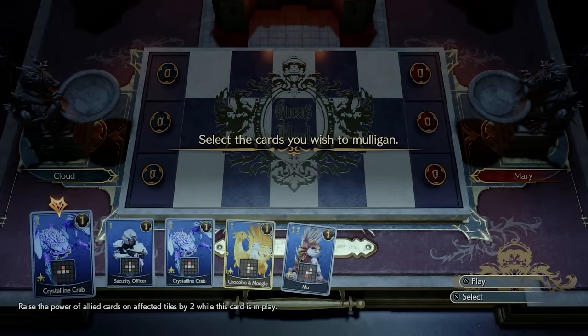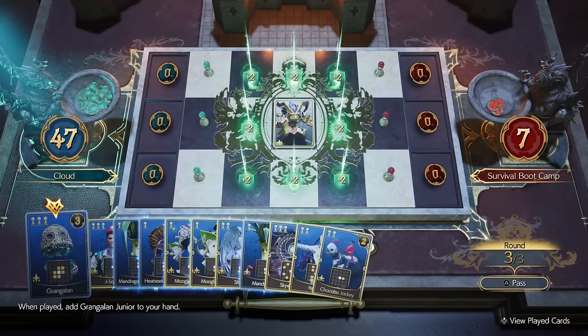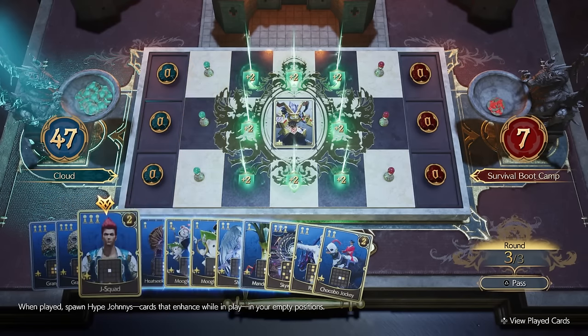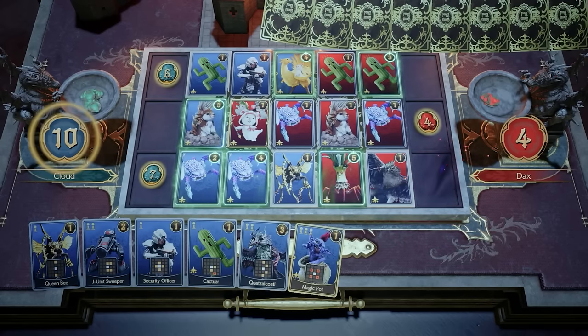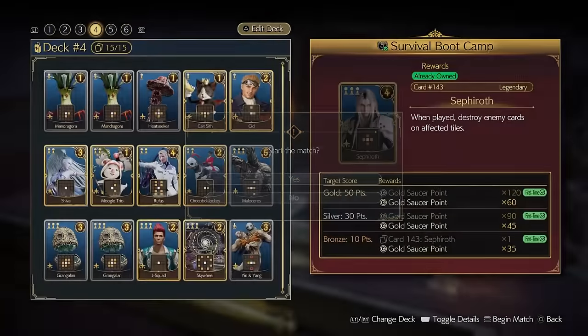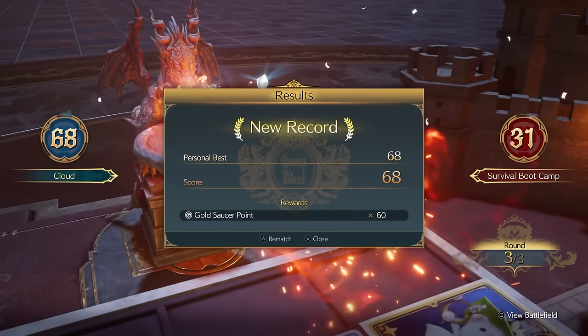Queen's Blood will have a number of opponents to face as well as some puzzle challenges where you are given a set hand and must play cards in a specific order or location in order to turn the tides and win. If you've been playing the available matches up to this point, your deck should be capable of handling any of the standard opponents at the Gold Saucer. The Survival Challenges, on the other hand, may require you to tweak your deck a bit to earn the top rewards.